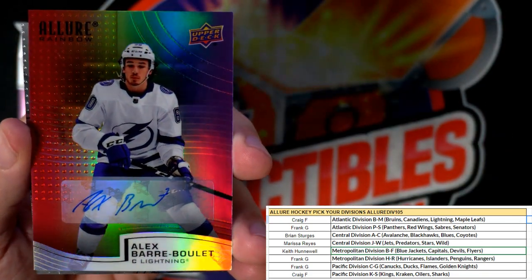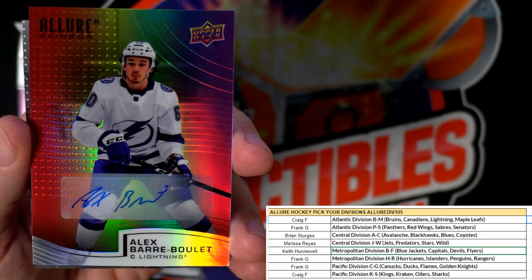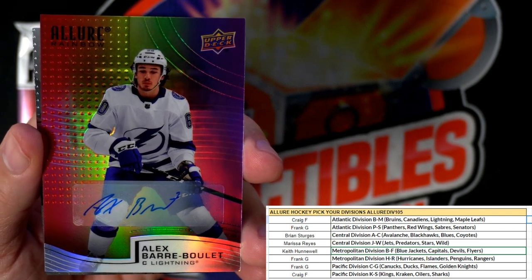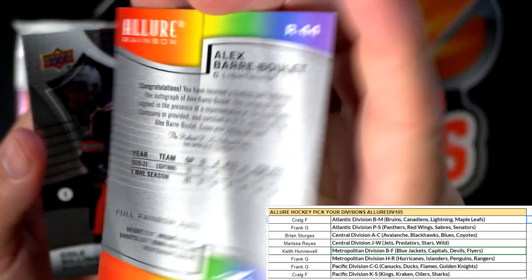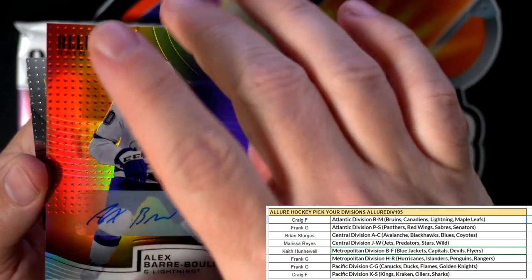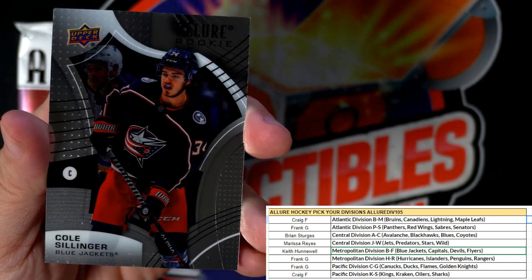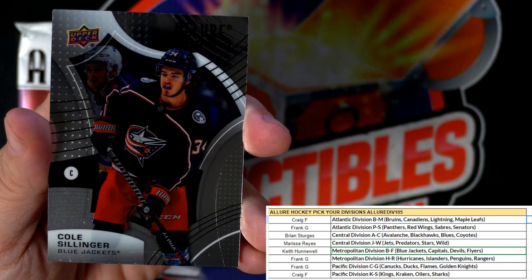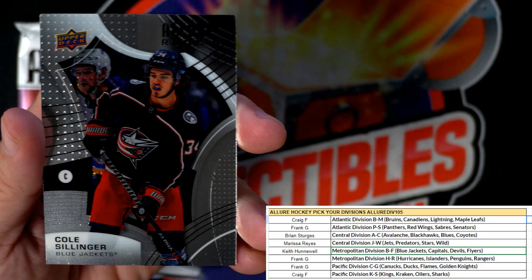The auto is Alex Barberio — center for the Lightning. Is he a top-six line player, or what? Anybody know? And then we got an Allure rookie, Columbus Blue Jackets, and let me see who this one goes to — Blue Jackets — that is Keith H, got a nice rookie there. Two packs left.